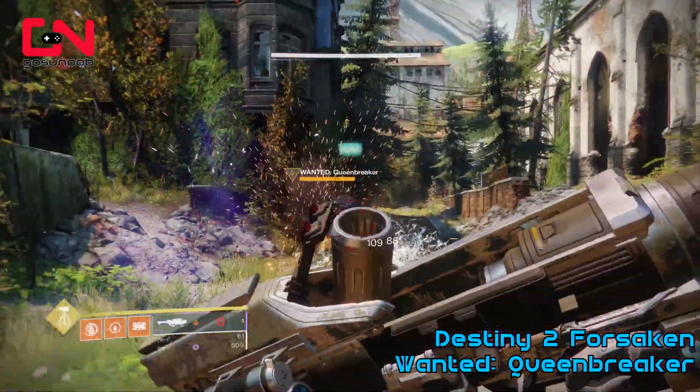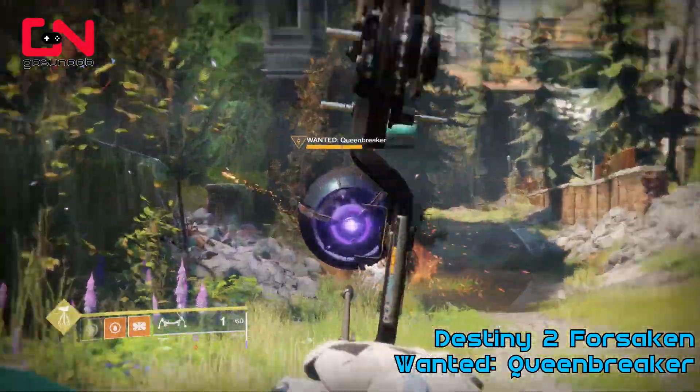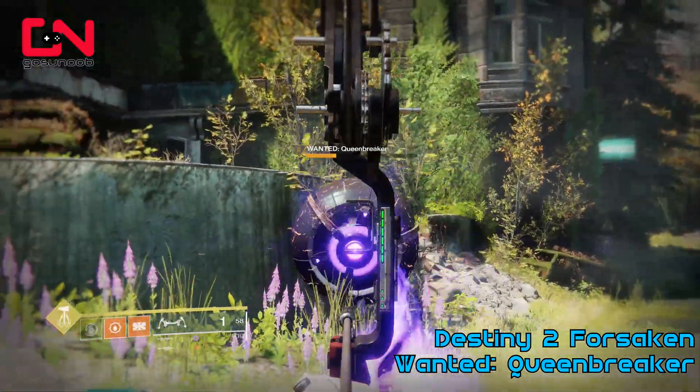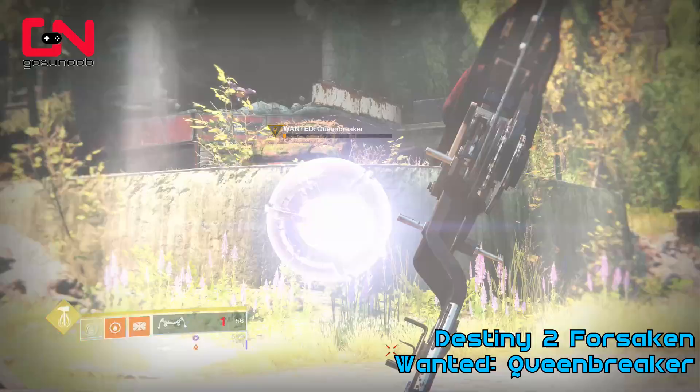In Trostland there are several high value targets that spawn from time to time, and the Queen Breaker is one of those high value targets. So you should patrol that area and kill the high value targets that you come across, and wait for the Queen Breaker to spawn.